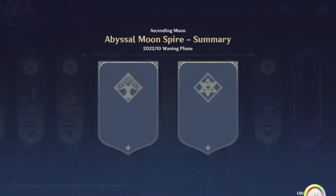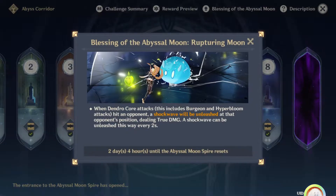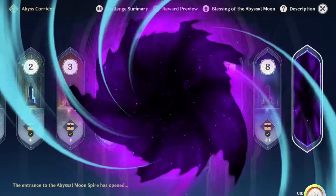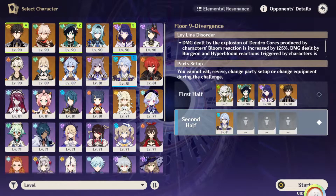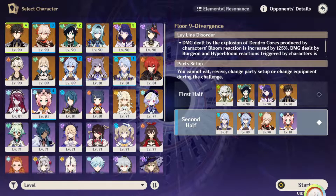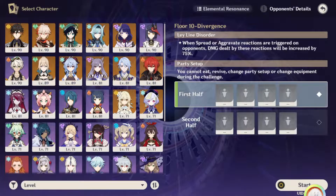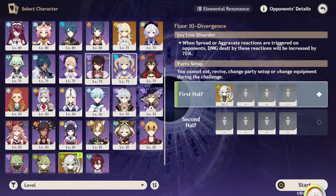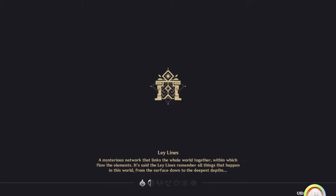I'm pretty confident in three-starring all the way to floor 11 at least, but floor 12 I'm not too sure about since I haven't really used Raiden like this before. Floor 9 should be pretty simple with the Archon team for the first half. For the second team we'll go ahead and do this — normally I would use Venti with the freeze team but he's used upstairs, so let's see how this goes.